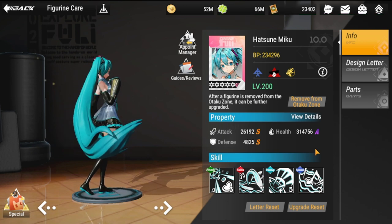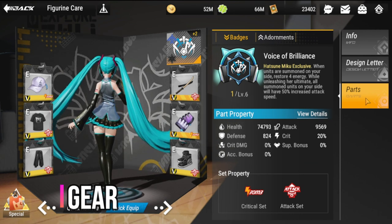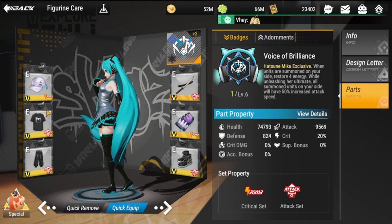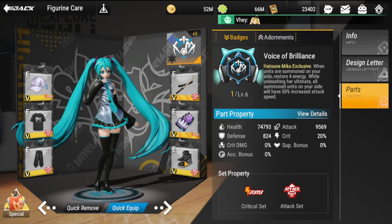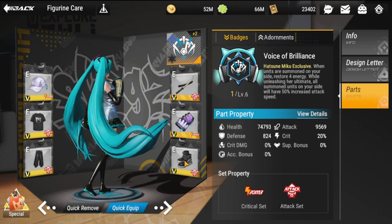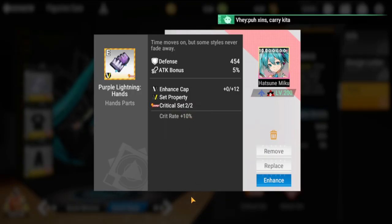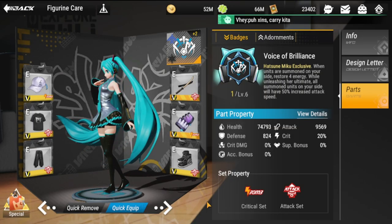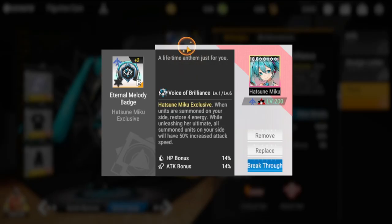In terms of gear, I went with an attack set and a critical set to increase her crit rate and attack. Another recommendation is the Will Set, which focuses on critical damage. The attack and critical set is the recommended gear setup for her.